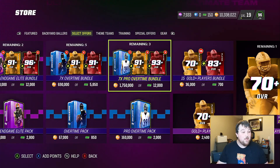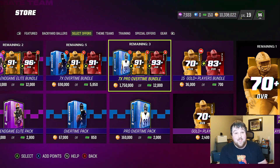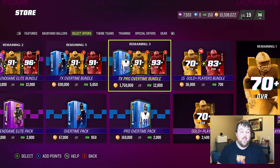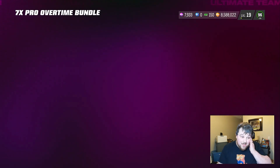Hey boys, what's going on — we're back with another Madden 23 Ultimate Team video. Today we're going to be opening up the Seven Times Pro Overtime bundle, seeing if this is worth almost two million coins, and then maybe rolling some of those cards into variety packs since we do have LTDs in packs. Before we get started, if you're new to the channel please consider hitting that sub button — it would mean the world to me. Also smash that like button and comment down below; all this stuff really does help the channel grow.